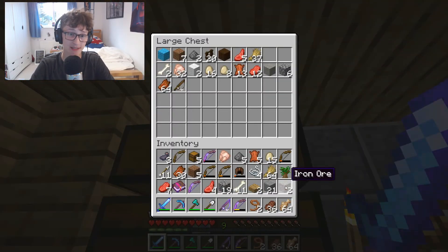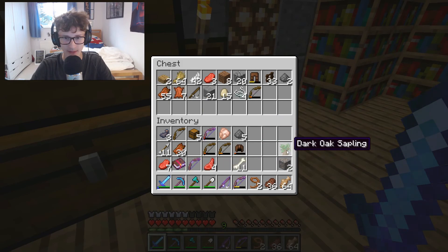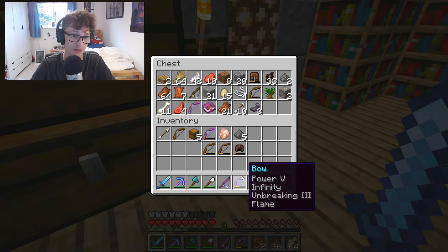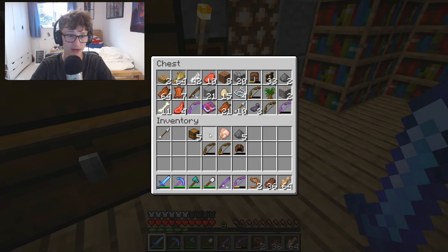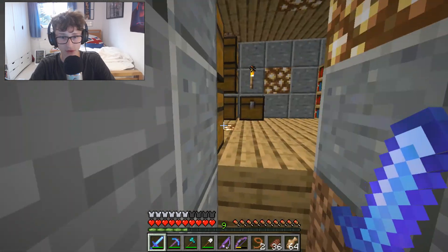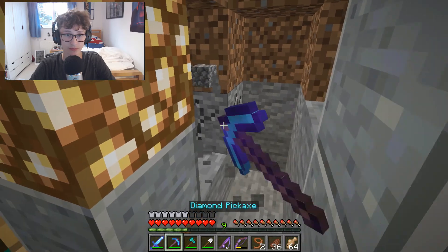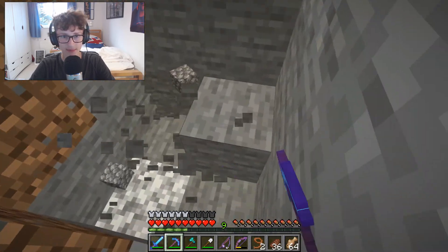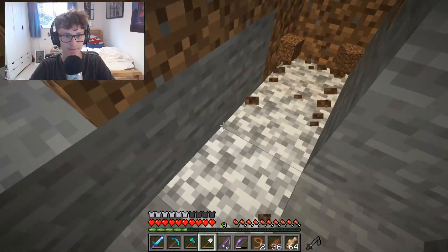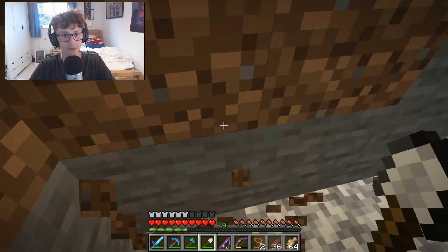I have no space in my inventory, and this is a perfect example of why I need a storage room. I'm just going to put everything I'm not going to use in here - all these random bows. I've got infinity on the bow as well, which means I only have to have one arrow in my inventory and it will last forever. Which is great. Storage room - let's think about this. I should probably make it a bit deeper so the roof isn't on the surface.